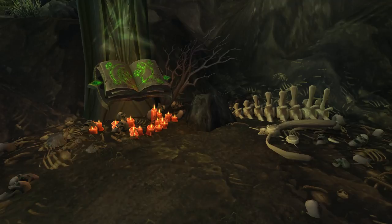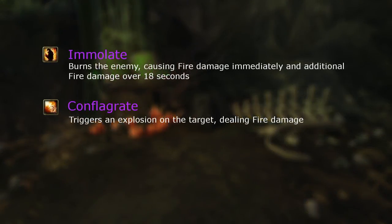For core abilities, Immolate deals damage on cast and over time. All parts have a chance to generate a shard, and this chance is doubled on critical hits. It is now your primary source of shard generation.